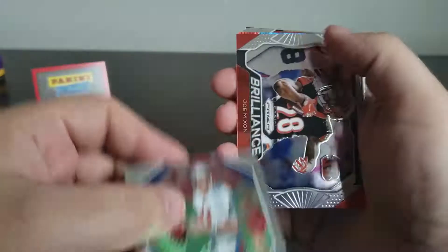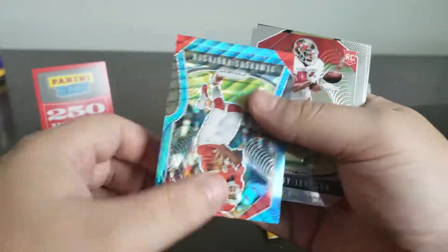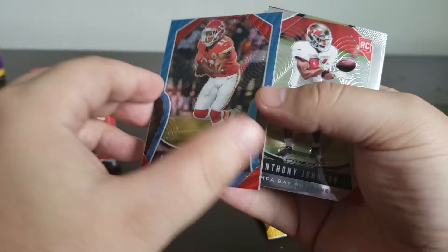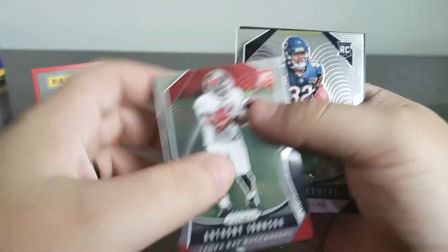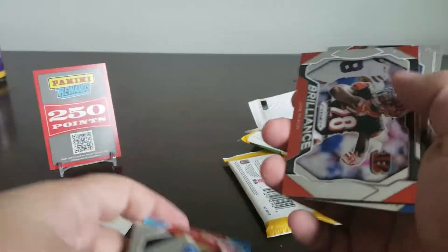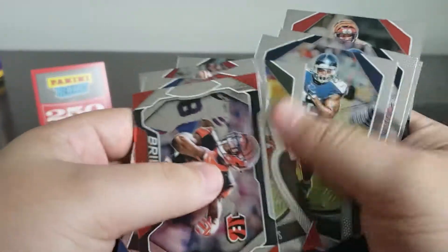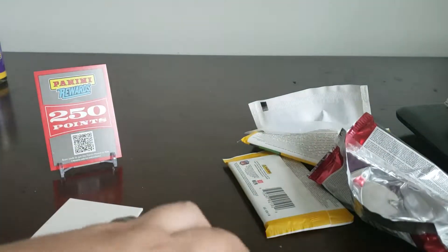Sammy Watkins. Drew Bledsoe. Brilliance. Joe Mixon. Demarcus Robinson out of 199. Anthony Johnson. David Montgomery. So, not too bad. Did get a couple nice rookies, couple numbered cards. Nothing too, too great. Obviously, I did get the Panini Rewards, which is always nice. I do like redeeming those.